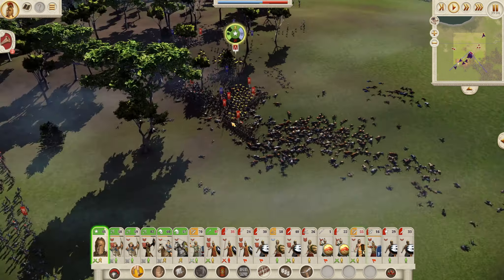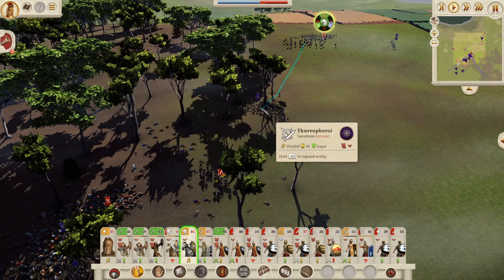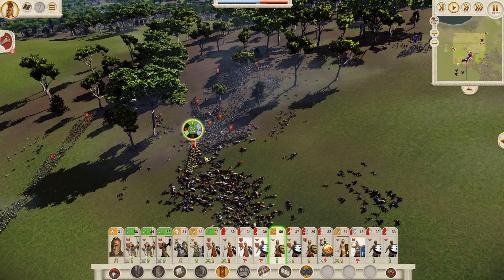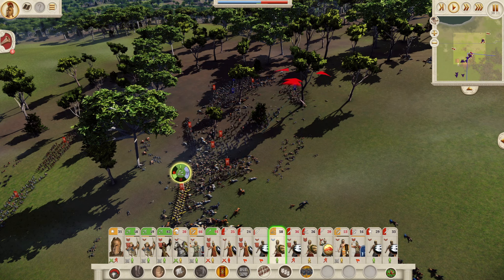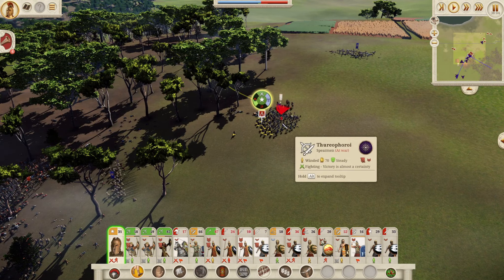Fire your javelins boys! How dumb can you get - I said fire your javelins, not run in! General, get out - we don't want you to die. Who are we fighting over there, Cretans? Right, fight the Theroporoi, take a decent charge. Phalangists, we need you here. You boys get in the back of those phalangites. Cavalry out - apart from you, you can stay in.